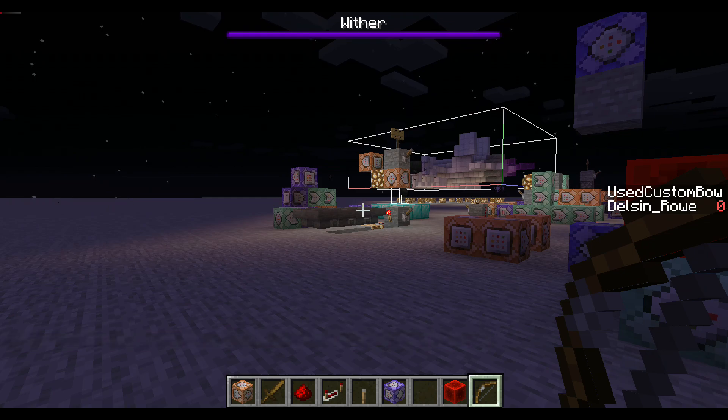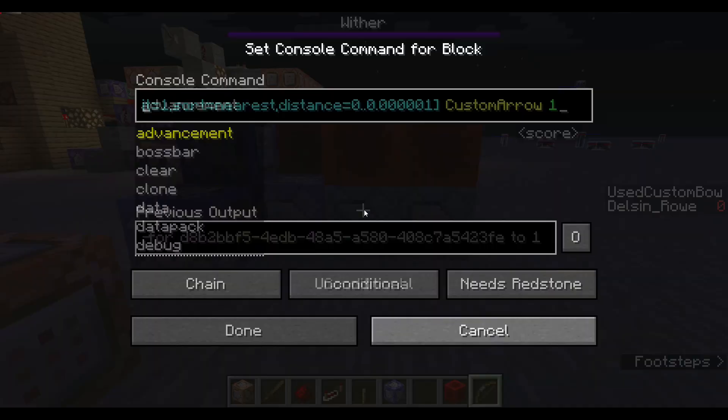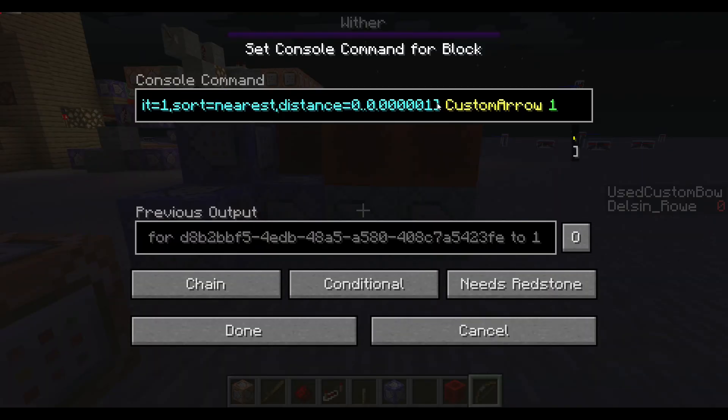This of course is a huge limitation, but it does serve as a proof of concept. It's not always going to be safe, but with such a small number it is almost impossible for it to have a false marking of a different arrow, because right as the player shoots an arrow, a different arrow would have to be within this distance to be marked.